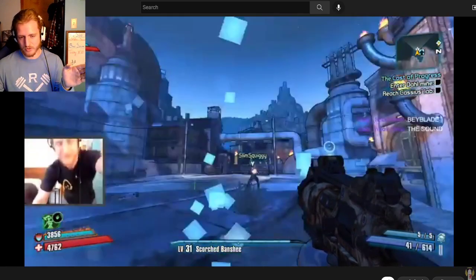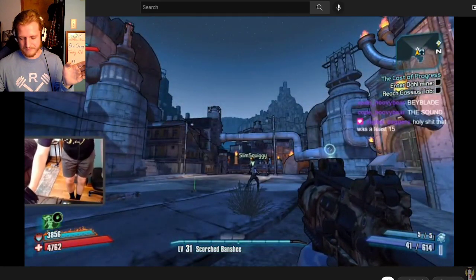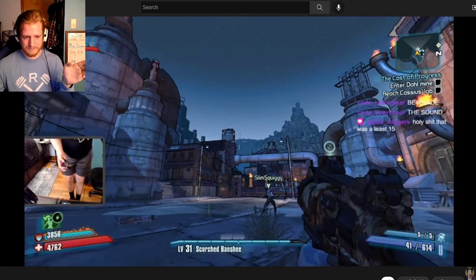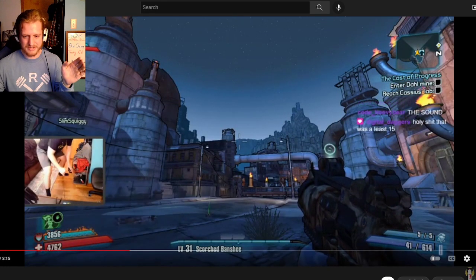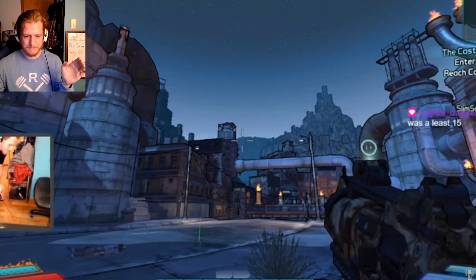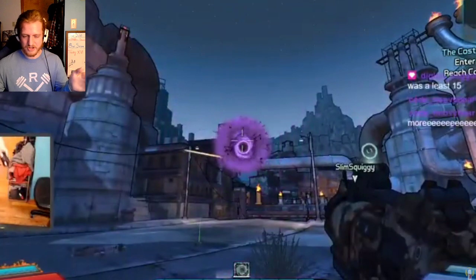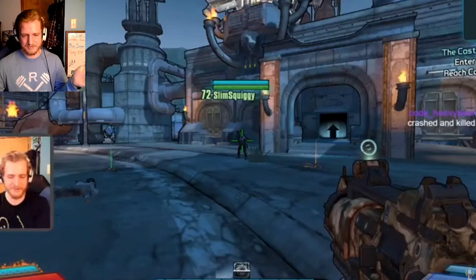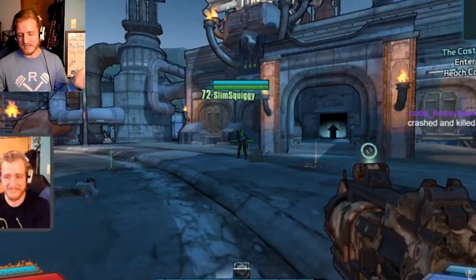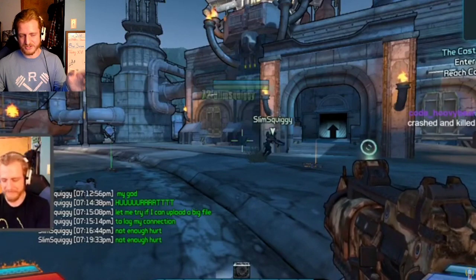Bind melee to scroll wheel — so you just spam out a ton of Scorn. It's a lot. It can cause people's games to lag, and it can put somebody through the floor if you do it right. It's incredible.